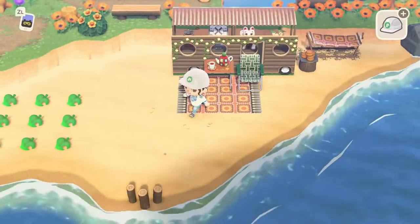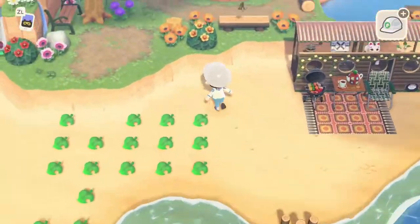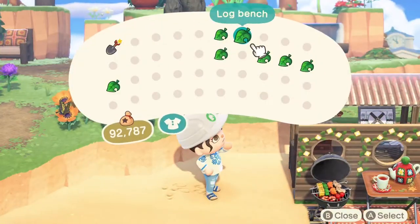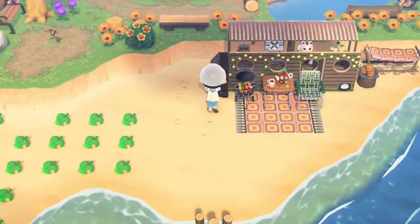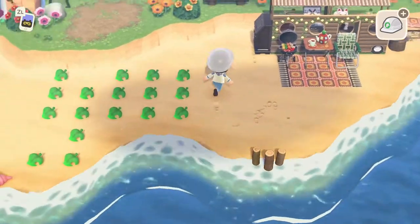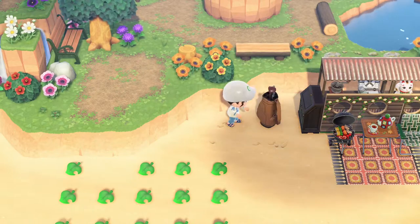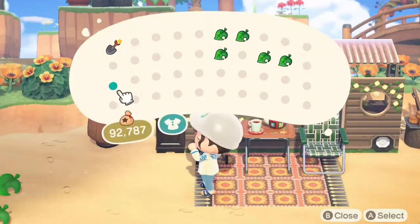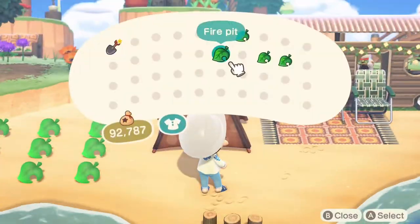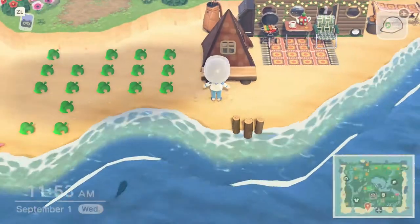If you guys have tried an RV build like this on your island, let me know in the comments! It does take a little creativity and imagination — I've seen people use cute antique desks and diner sofas to represent the front of the RV. In this case I've chosen the dark-colored antique desk, along with a kid's tent and golf bag — anything neutral or brown-toned to match the look of this particular RV build.